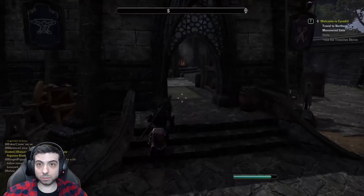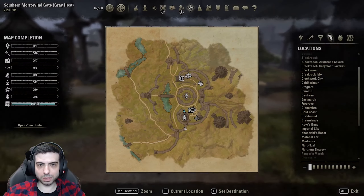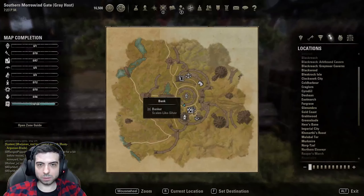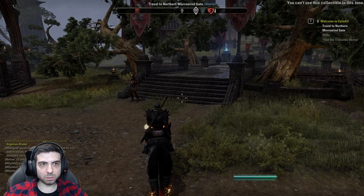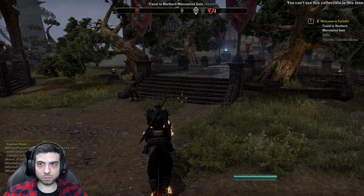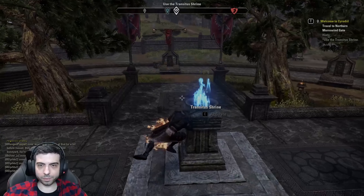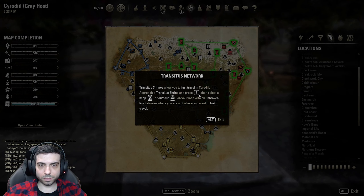For the stations. We can repair our gear over here. We have a stable master. We have the bank. Hey, can we summon our mount? Yes, we can. What about our companion? I guess not.